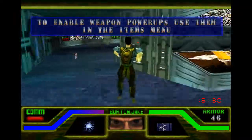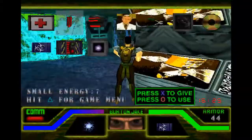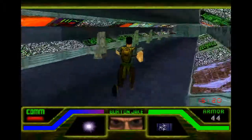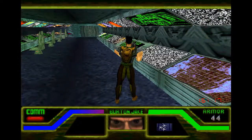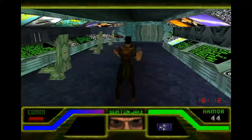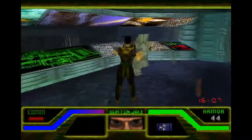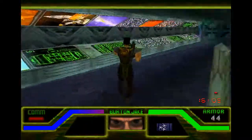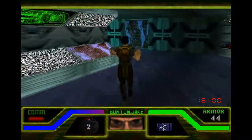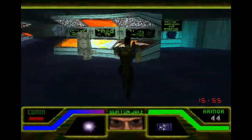Here we find our first real weapon in the game. First we have to activate it from the menu, but now we can actually shoot people dead immediately. We can switch through our weapons by holding Select and Square. Right now we have an unarmed attack, our stun gun, and grenades we picked up. And now our new — plasma shot, or whatever that might be.